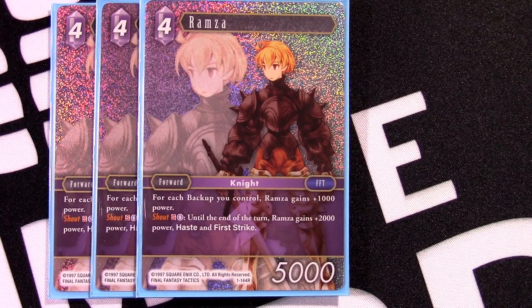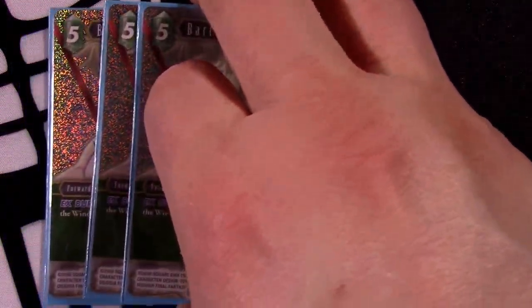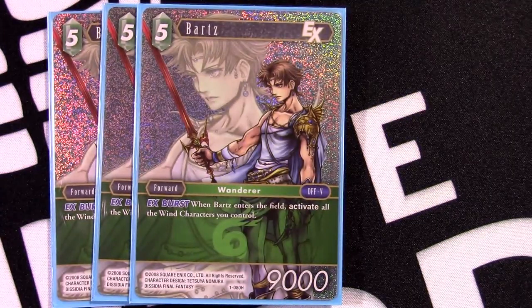Next, a really interesting card to include: four-drop Ramza. For each backup you control she gets plus one thousand, so she's really a four-drop 9k — and knowing you'll play this later with more backups out, plus Maria, she could be a 10k. She also has the Shout effect: until end of turn she gains more power, Haste, and First Strike. You can use her defensively — First Strike is just absurd. She can come out of nowhere if your opponent isn't showing Red Mage and just wreck them with surprise damage.